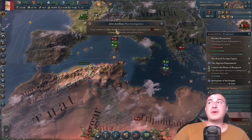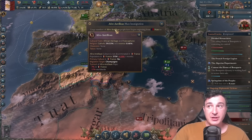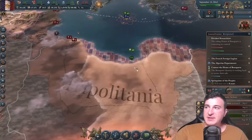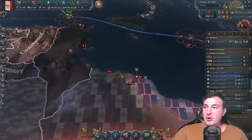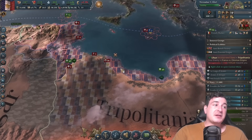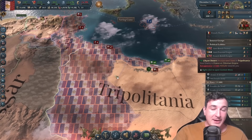Afro-Antillean mass migration — these guys are Francophones, so they're an accepted culture. I forgot about Haiti — maybe I need to bring Haiti back into the fold as well. We've successfully landed in Tripoli. Let's bait them by attacking their capital. No one is going to expect a thousand naval invasions at the same time, but we can definitely do that.